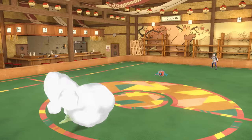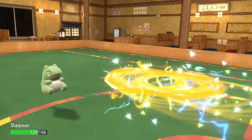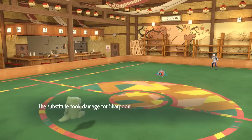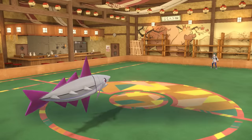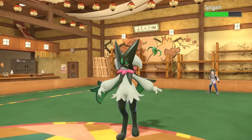However, they just decide to make the safe play and go for the Volt Switch there — either expecting a switch or something like the Substitute. It does break the Sub, so I'm like, oh hey, I worked hard on setting that up. This is now gonna allow them to bring in whatever they like, and they decide to go with the Meowscrada.